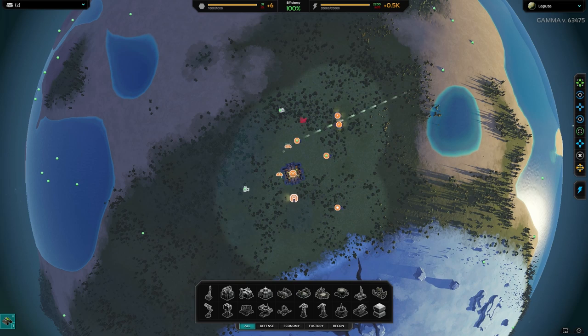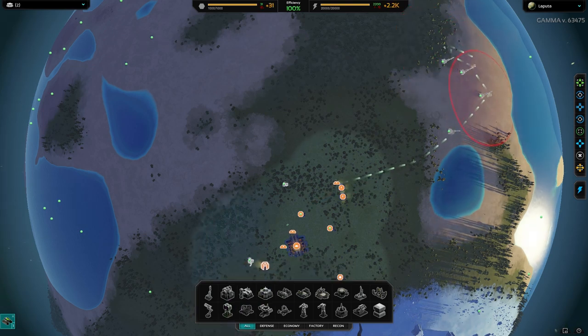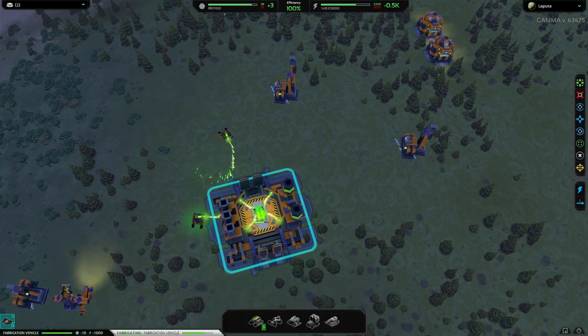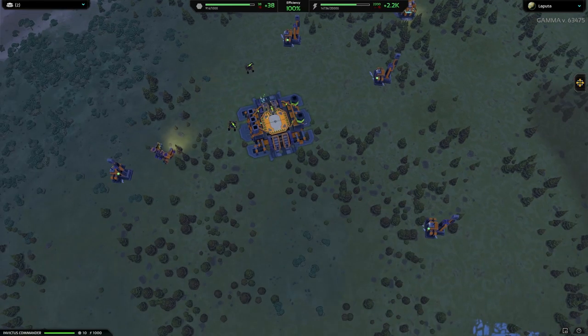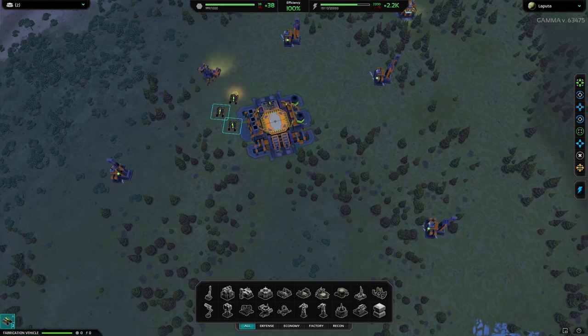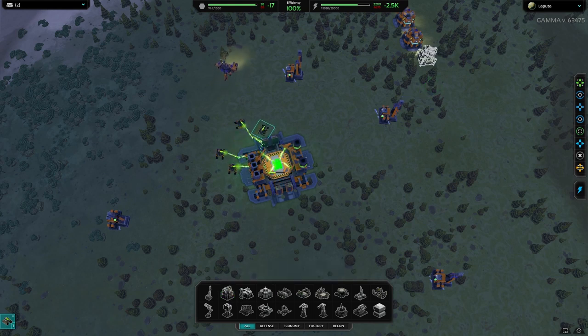I'll send that one over there to build more metal extractors. And stick a few anti-air down so their planes can't destroy them. The first resource you'll run out of is energy, so I build a lot more there.